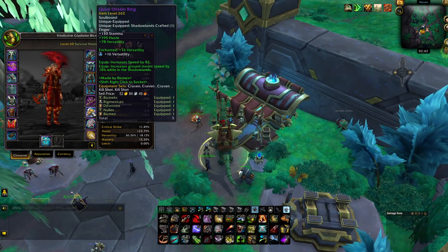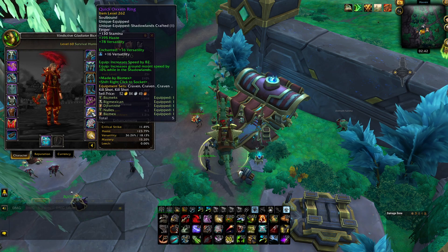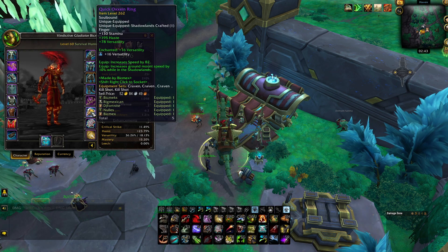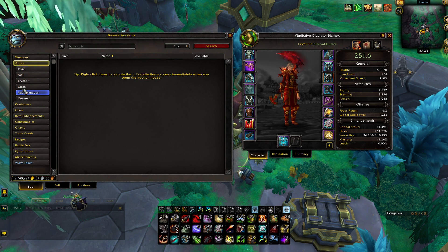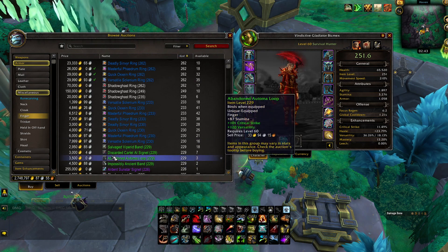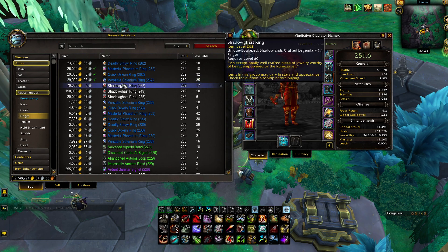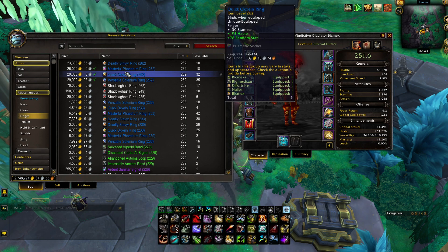From what I've heard from a lot of people, they don't know this exists. The speed ring doesn't exist on the auction house. So before anything, make sure it's not on your auction house, because that means you can make a lot of gold. I've made around 1.5 million gold in two days just making these rings.